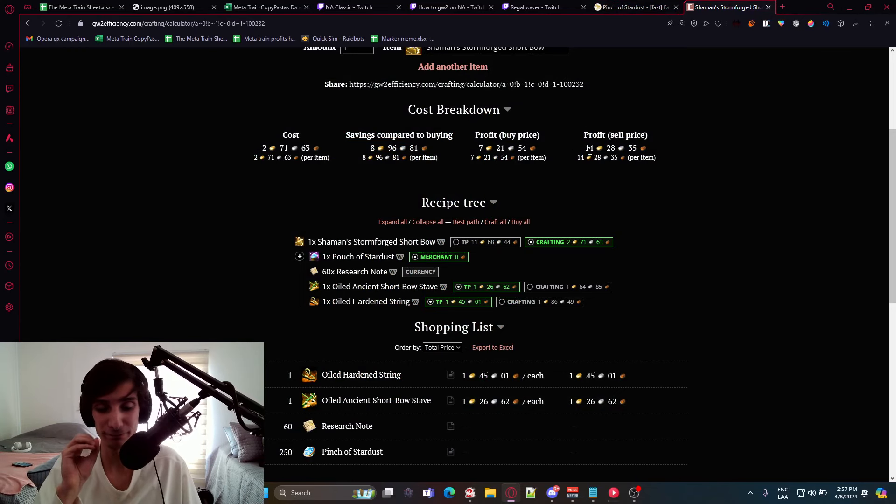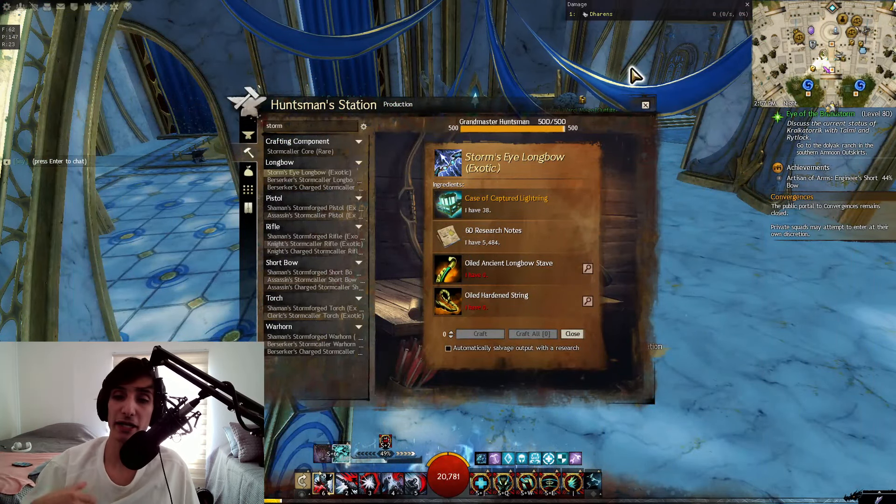These weapons sometimes take a little time to sell, but I haven't had much of an issue — even when someone undercuts me, it mostly sells within about a day. So give it a try, let me know if it works for you or if I got anything wrong. I don't think a lot of people consider the Secrets of the Obscure metas as something to do every day, but personally I definitely think they're worth it even if they're not my favorite metas — they're very good for gold making.